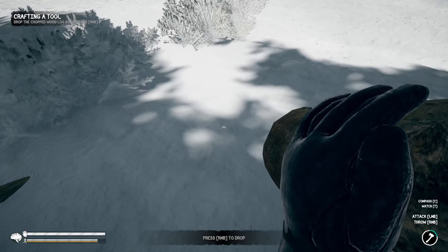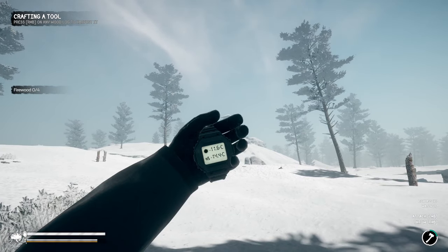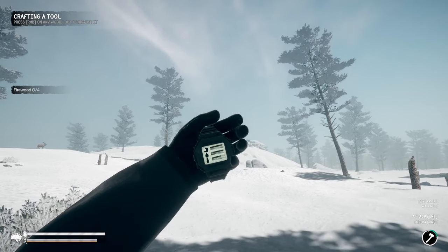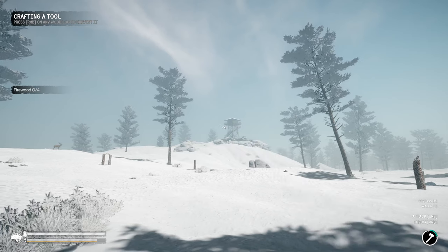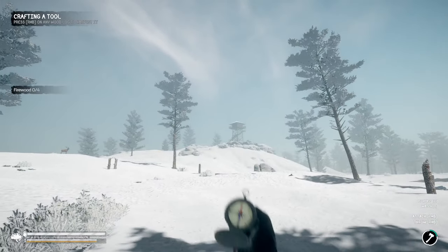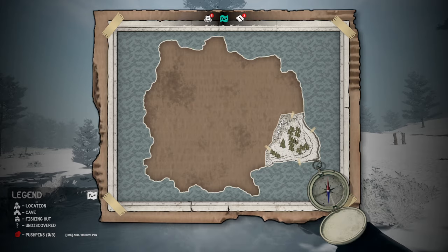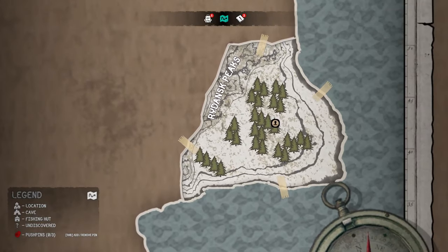We have a watch where we can see the state of things: the time, the temperature, and temperature with wind chill. At the top we can see how hungry we are, how thirsty, and how cold. We also have a compass and a map. The compass shows which way we're facing and the map shows our current location — looks like we're in this corner right here.